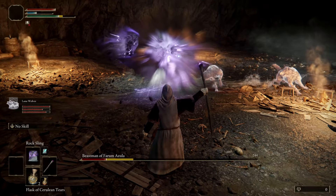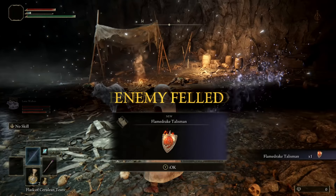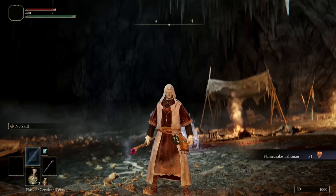Just to demonstrate how powerful we are — we are only level 8 on the astrologer class, having put an additional two points into intelligence so we can equip the meteorite staff — and we absolutely destroy this boss with absolutely zero effort required.